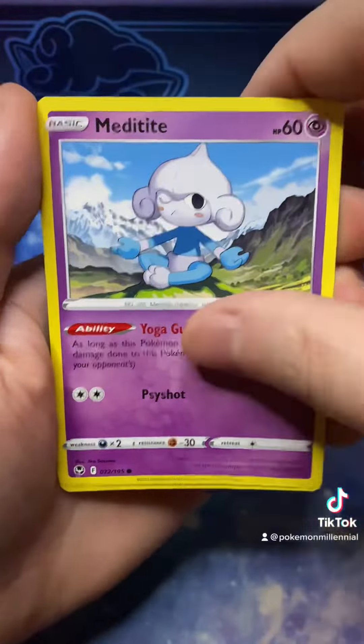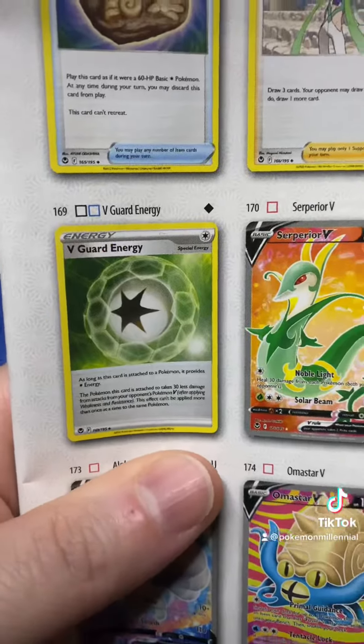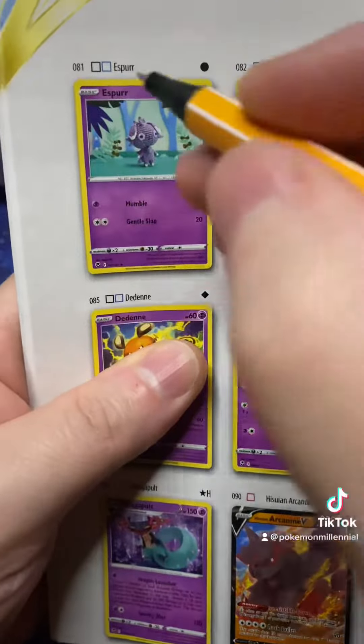And behind this, a Ho-Oh-V, an Ultra Rare. Not bad. Let's tick them off the list. Very happy with this pack. Got some very good cards.